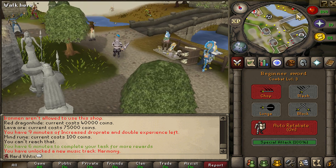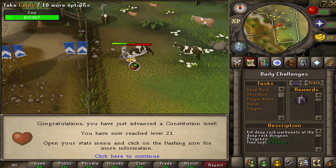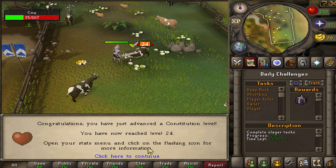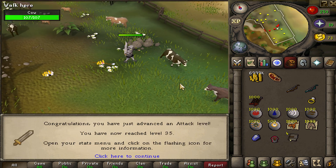Cows? Oh, we got six minutes to complete the task for bonus rewards. Now, doing some of these daily challenges would be a really good way to get some early rewards and possibly some upgrades. This one is just complete Slayer tasks. It doesn't really say how many — I guess we'll find out once we complete one and it shows us our progress.